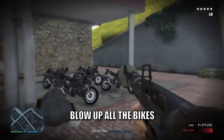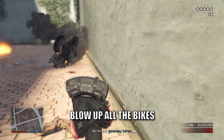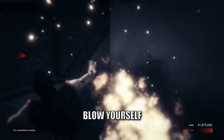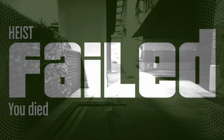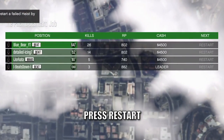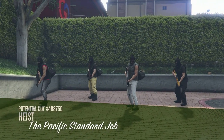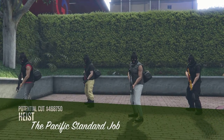Blow up all of the bikes until you get the message that says 'head to the canyon' — that's your exit plan. Then blow yourself up. This teleports everyone to where the bikes were, including the money carrier who stayed inside the bank, so you'll respawn still with the full take.